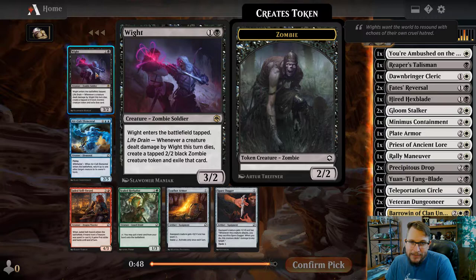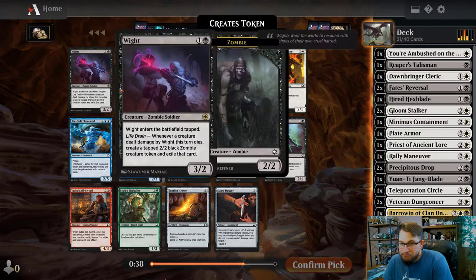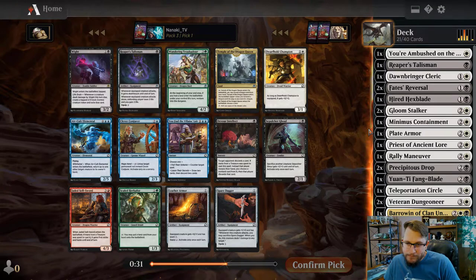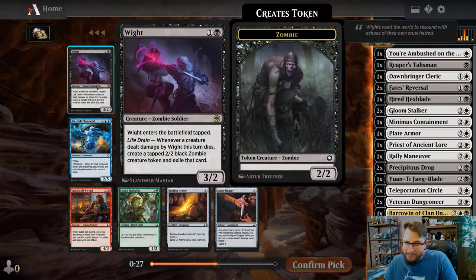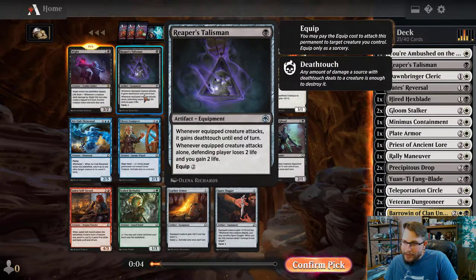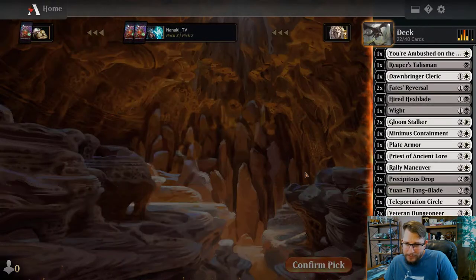Pack two opens with white as the signal. There's a two-mana 3/2 that comes in tapped and kills something making it a 2/2 - sure. Another Reaper's Talisman here, but I already have one; I don't really want a second. It's good, but the benefits of having a second aren't that great. You can swing for four and gain four life, but I'm kind of lacking on two-drops, so I really wanted that two-drop plus it's a rare.